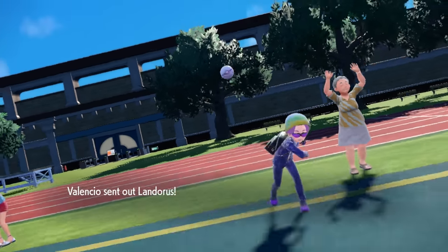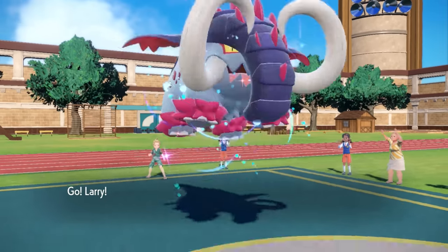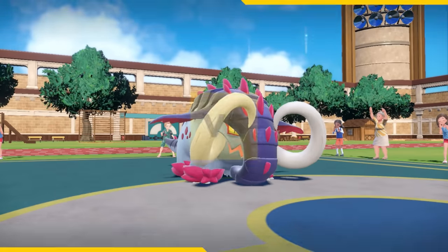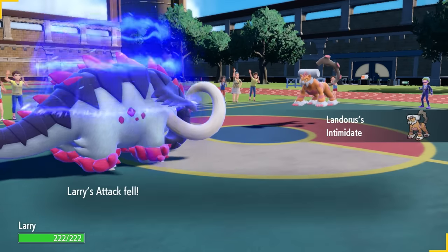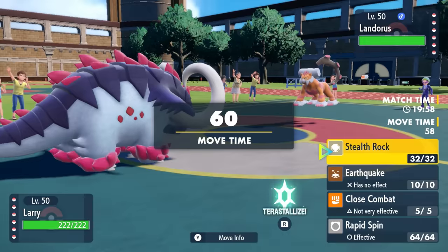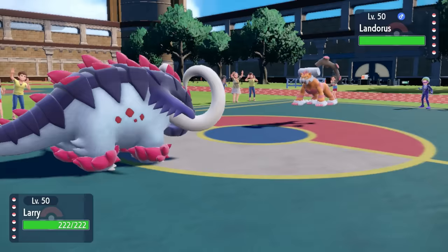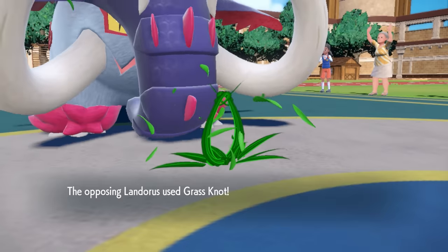We've got an interesting lead matchup here. My opponent leads off with Landorus and I decide to lead off with Great Tusk. I'm basically new school Landorus and I am your father now. However, Landorus does get Intimidate, which is annoying, so I imagine we're probably just going to want to set up our own Stealth Rock. Great Tusk does have a bit of the upper hand, and I'm able to Rapid Spin as well.